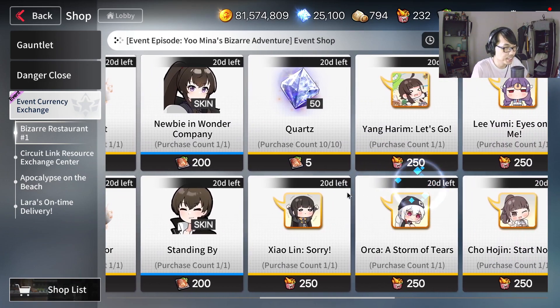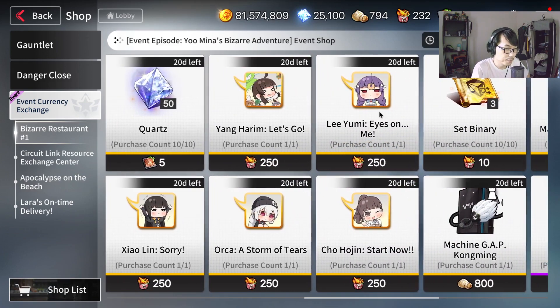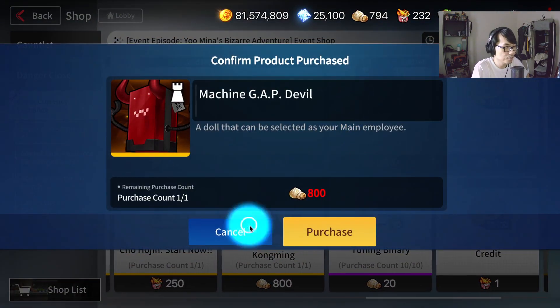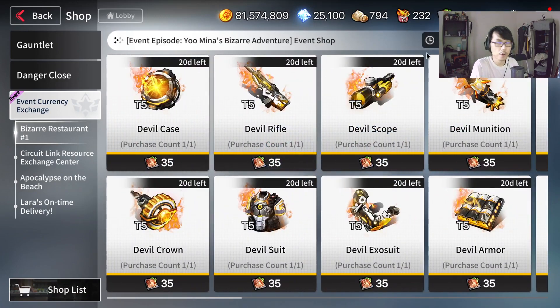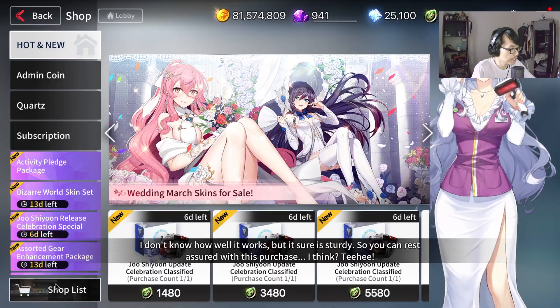You can also get the skins right here — the Mina skin and Shiyun skin, some quads which are pretty cool. I would highly recommend getting the emotes as well — they're kind of cute. Alongside that, you also get some trophies, though I don't think they have much usage, just being trophies. And there's a new season of Danger Close alongside new skins.